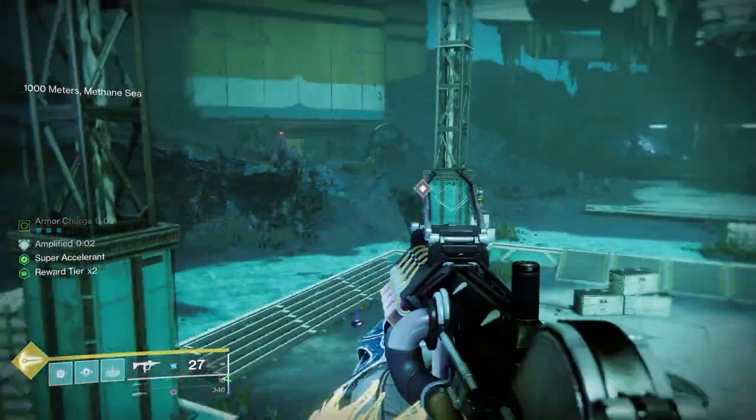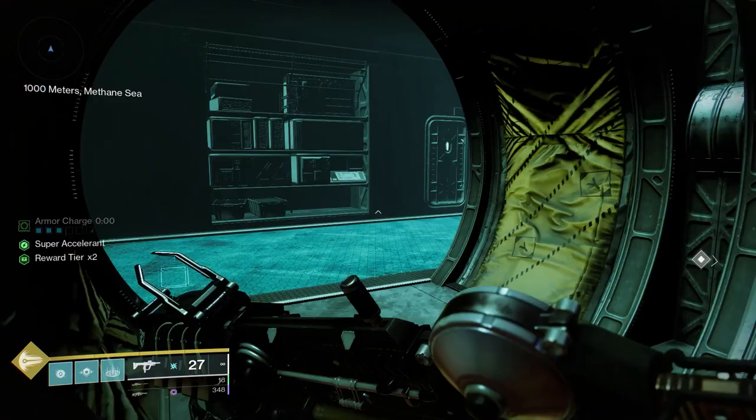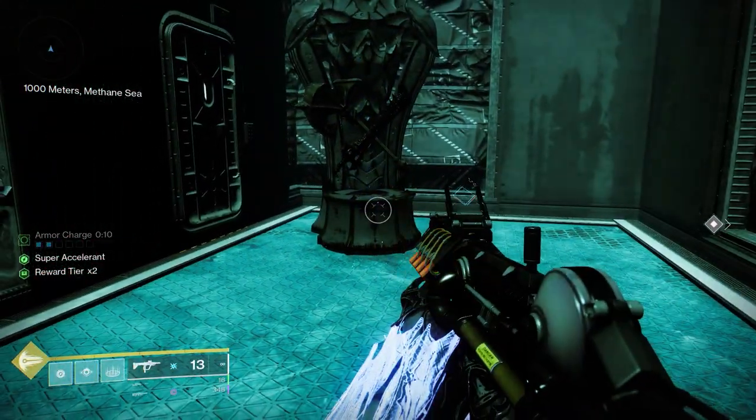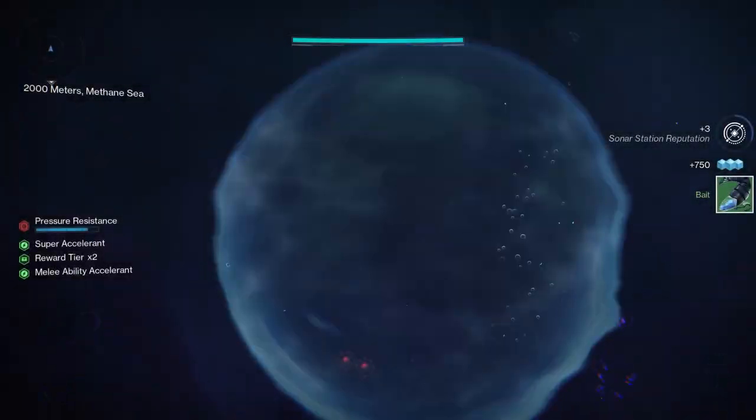The second statue is after you do the first encounter, and it's going to be in this room to the left. This door does not open until you complete the encounter, so you have to wait until that's done.